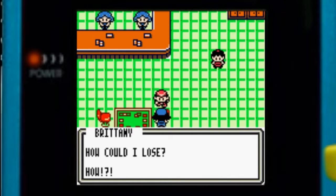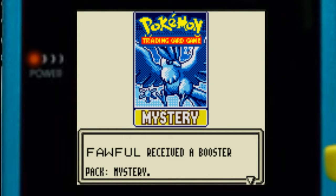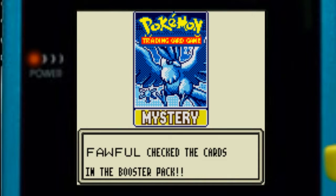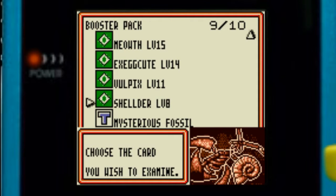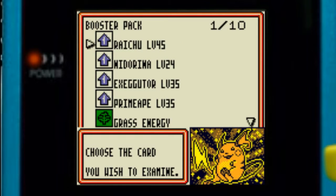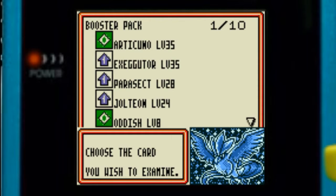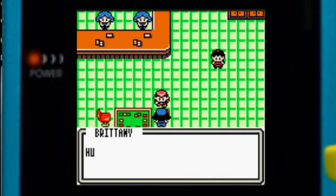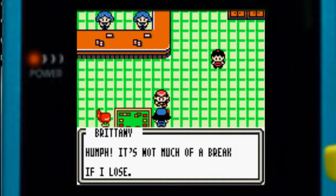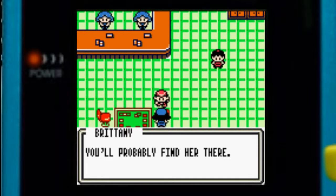How could I lose? We got ourselves a Mystery Pack — we got a Raichu, the other kind of Raichu actually. And that seems to be all, except for Exeggutor. We got another Mystery Pack — what's inside? It's an Articuno in fact. Not much of a break if I lose! Oh, by the way, Nikki's visiting Ishihara's house — you'll probably find her there.